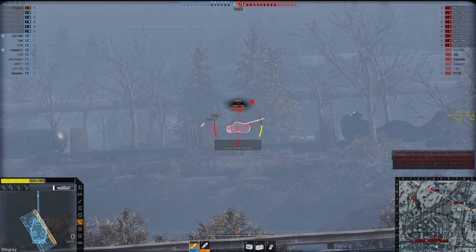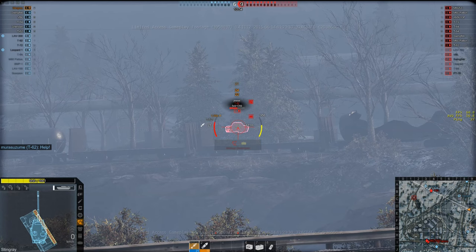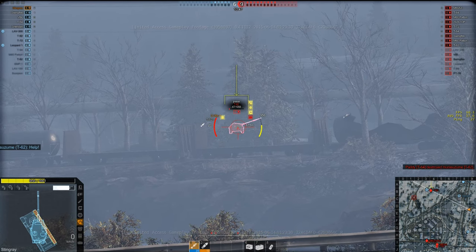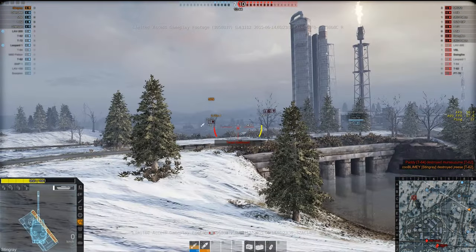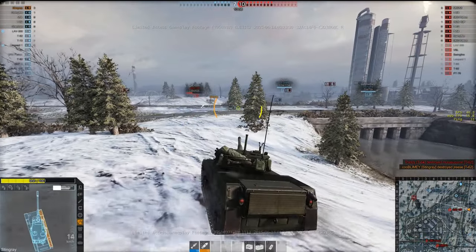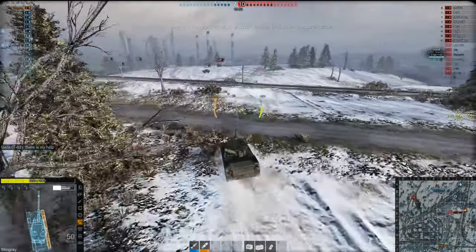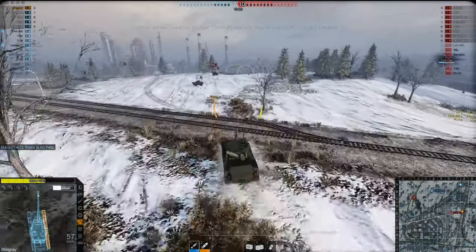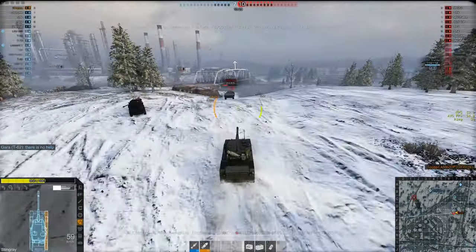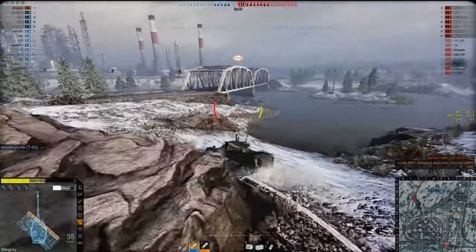We hit the back of a tank and only track him. That was interesting — did our second shot do no damage but set him on fire? Luckily he has nowhere to go and we'll get the easy kill here. It looks like we've cleared out the ridge except for the 10p over here, so I'm thinking we should go over and kill him. Luckily I knew where he was and he didn't know I was coming for him.